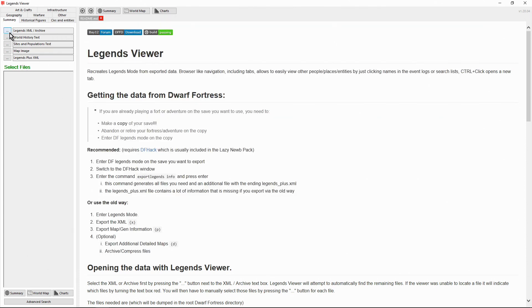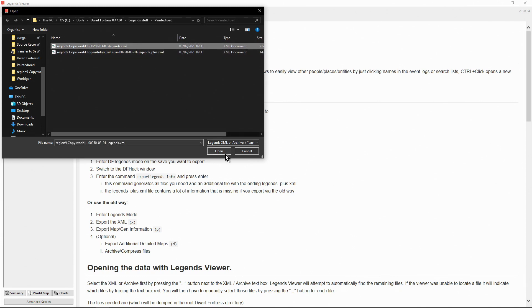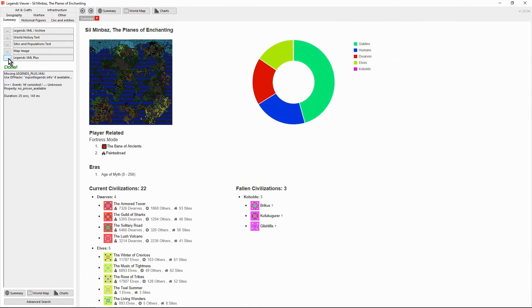Now going into the Legends Viewer, I'm going to click on the three little dots next to Legends XML Archive, and then navigate to the folder where I stored all of that exported stuff. You should have two files available here — the one we want is the one that just says Legends, not the one that says Legends Plus. The Legends Plus in this version doesn't work. I'm currently on DFHack Release 1. The Legends Viewer has been updated, as has DFHack Release 2, so that Legends XML Plus does work in the later version. However, at the time of recording, Release 2 of DFHack could do with a couple of hot fixes. The difference is we're going to see more things listed as unknown than we would with XML Plus, but it doesn't interfere too much.